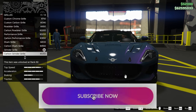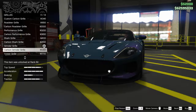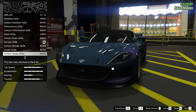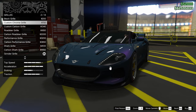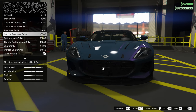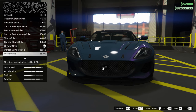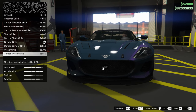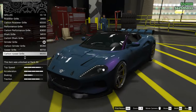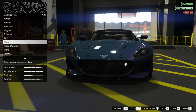Now the grill — I will definitely put a black grill on this car. Let's see which one. So we have no grill at all, or a black one. This one or this one? Yeah, let's take this one — very nice, very nice.